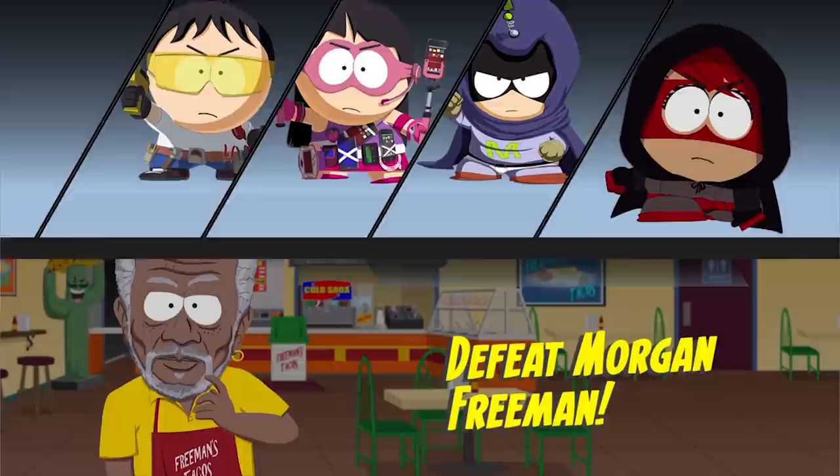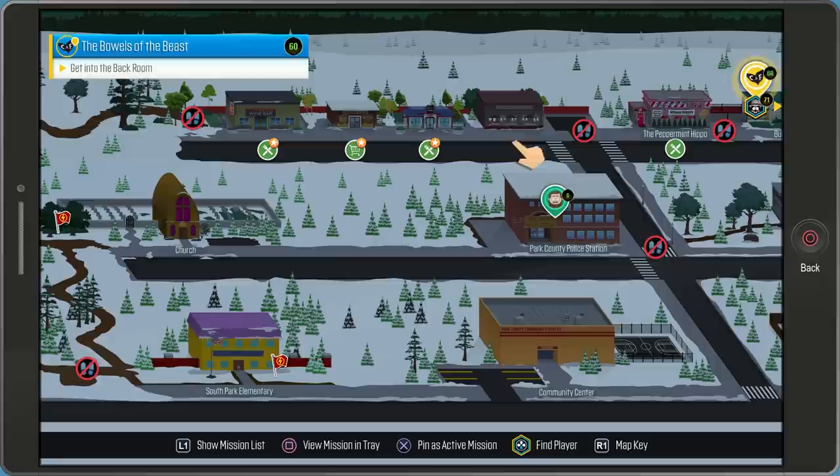Punch Morgan Freeman three times and you'll trigger the boss fight. Quick note: Mr. Freeman won't fight you if your character is black, so you'll need to visit PC Principle at the Microbrew to change your ethnicity if you're playing as a black character.